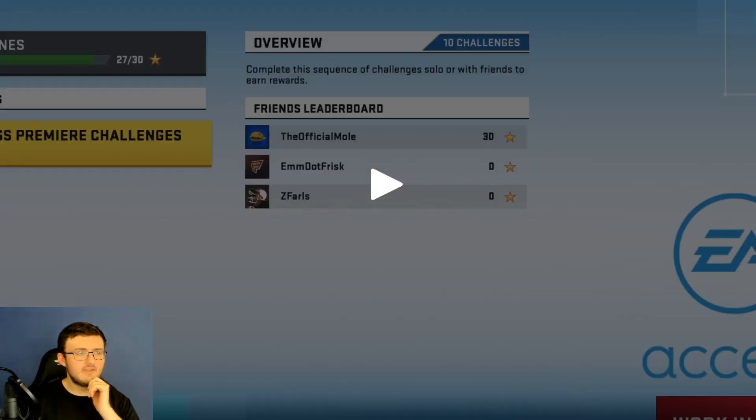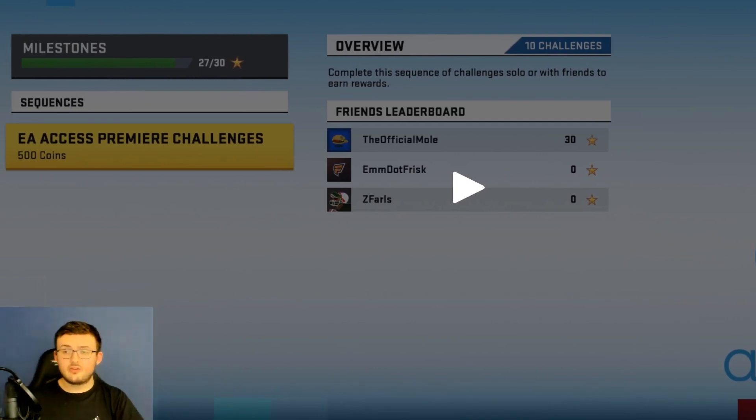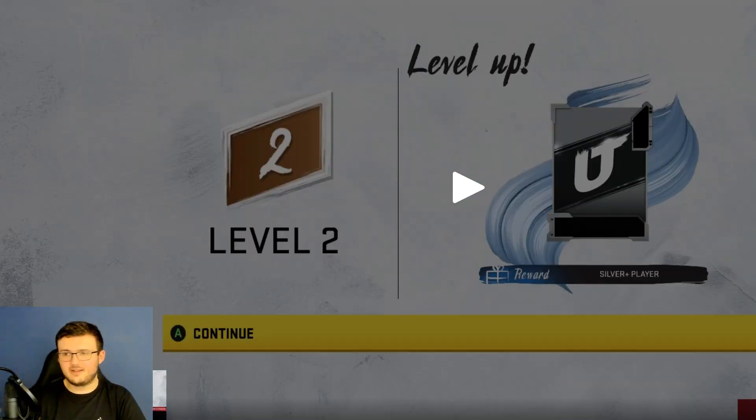This is EA Access. There will be special EA Access solo challenges only available on EA Access. They will expire Monday at 11:59pm, which is this upcoming Monday - Tuesday will be when the game releases. So if you want to get on and do this specialized solo challenge, you can get it done. The EA Access Premier Challenge gives 500 coins. They made it sound like a lot more special than it was.